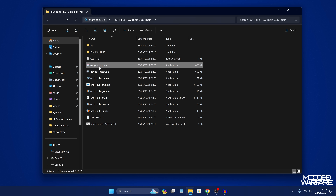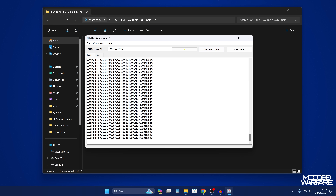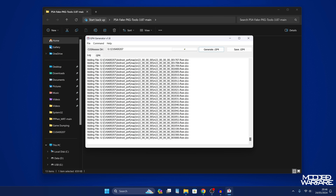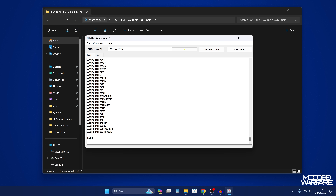Go into the folder where you have your game dump and copy the file path. Then open a program called gengp4_app.exe and paste in that file path to generate the GP4 file. Depending on how many files you have, it may take a while — Bloodborne has a surprising number of small files, thousands of them, so it takes a while. Once it says it's done, save the GP4 file. I'll save it to the root of the USB drive.